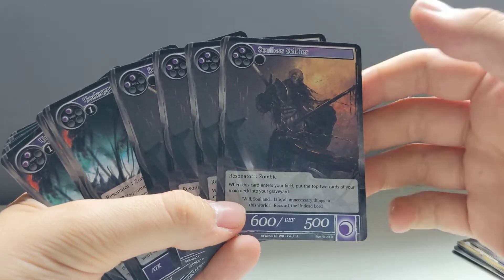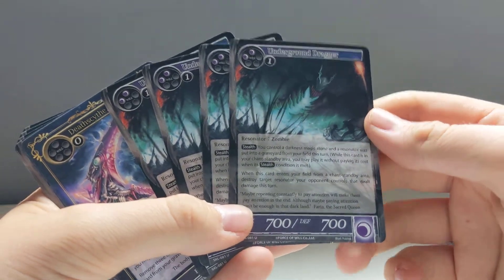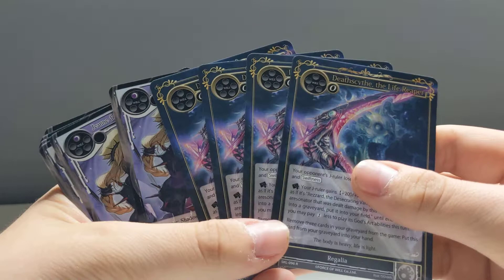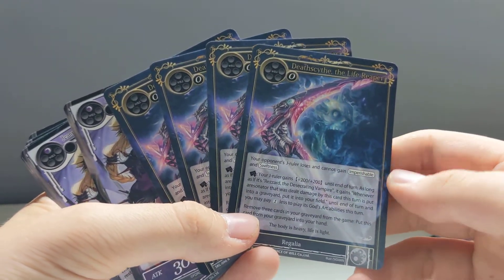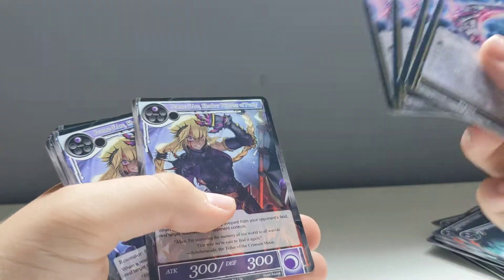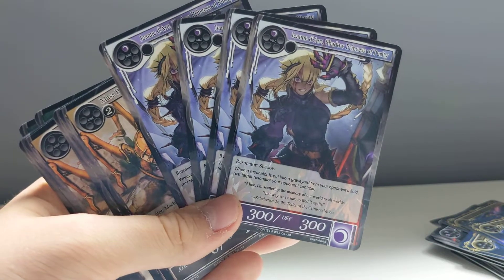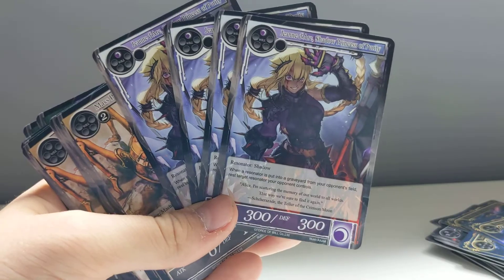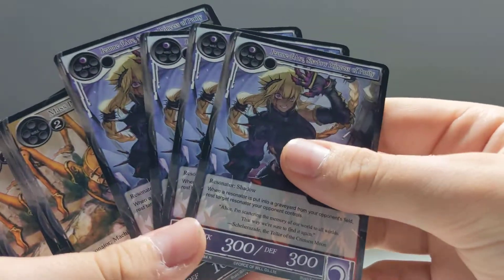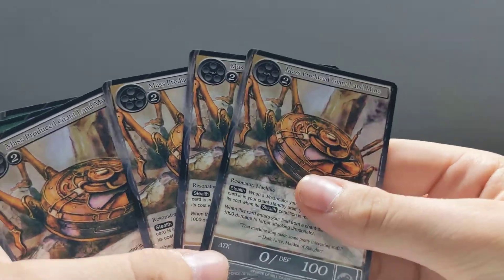Four copies of Soul of Soldier — this guy looks sick. Four copies of Underground Dragor, which I think is like an undead dragon — either way, it's sick. Four copies of Deathscythe the Life Reaper — I'm guessing you can attach these. And four copies of Jian Dark, Shadow Princess of Purity — another unit, love the artwork. Then Mass-produced Giant Landmine — another unit with no attacks, so I'm guessing it's like a trap or blocker.